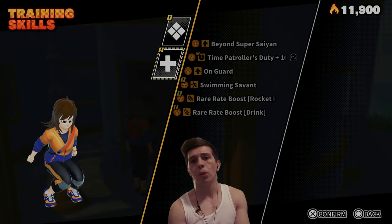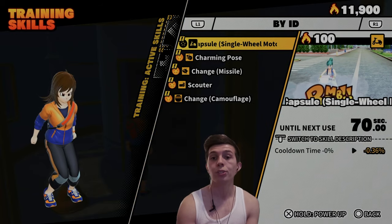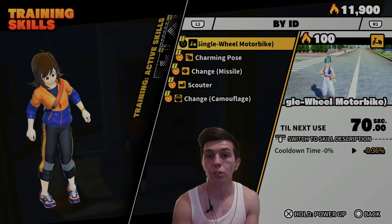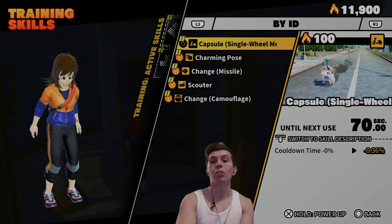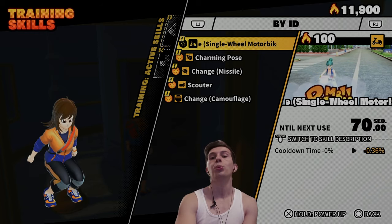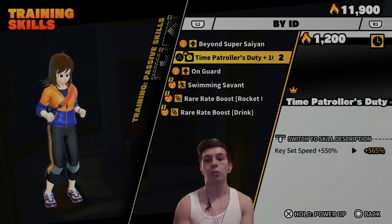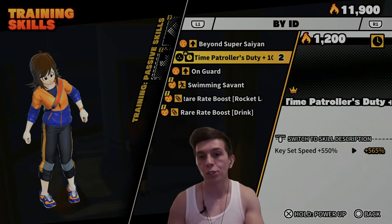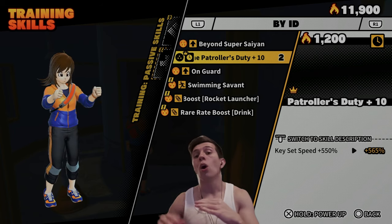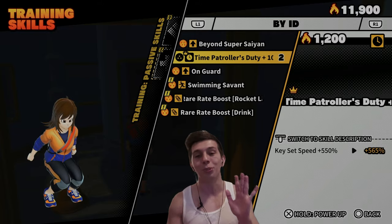Here is also where you upgrade active and passive skills. Skills are tied to characters — for example, the single wheel motorbike is tied to Bulma's survivor skin, so the only way to use this skill is if you have her equipped. Unless you master it: once you master a skill by upgrading it to plus 10, you don't have to have that survivor skin or transfer equipped. I'll come back to this — don't worry about it.